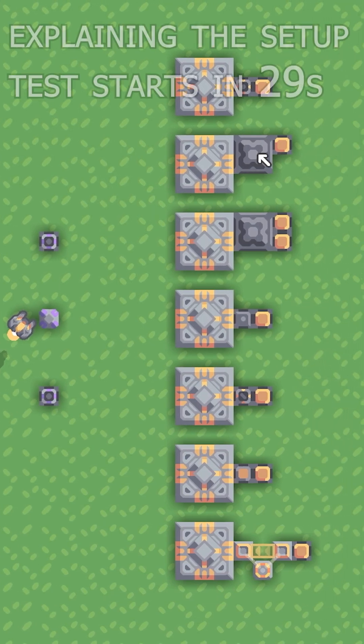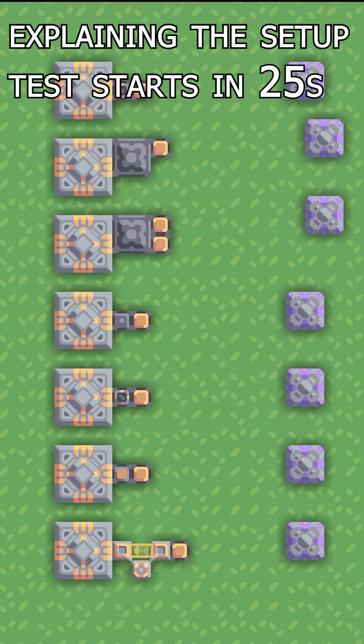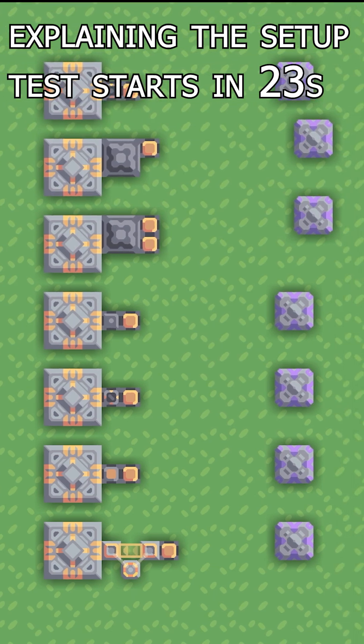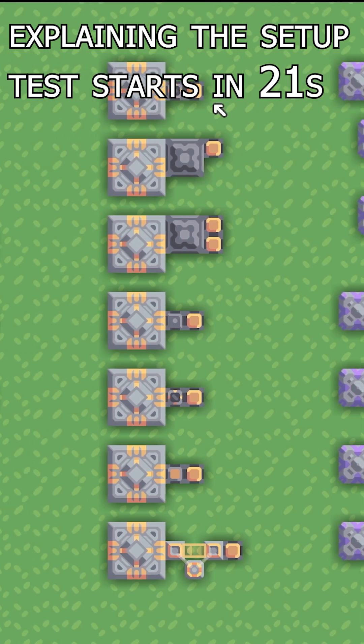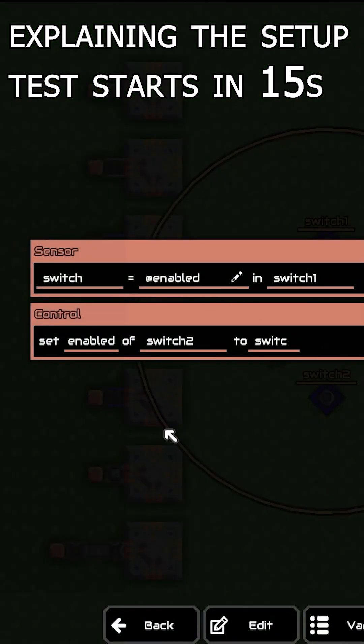This is the setup. I have a bunch of item sources that are connected to each block, which are connected to a vault so we can count the items later. The item sources are off right now, thanks to these logistics blocks controlling each one. The logistics blocks are connected to these switches, which are the same — I just have two because the setup's too big.